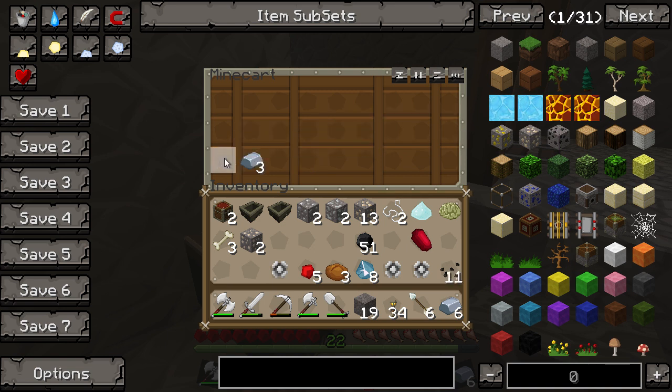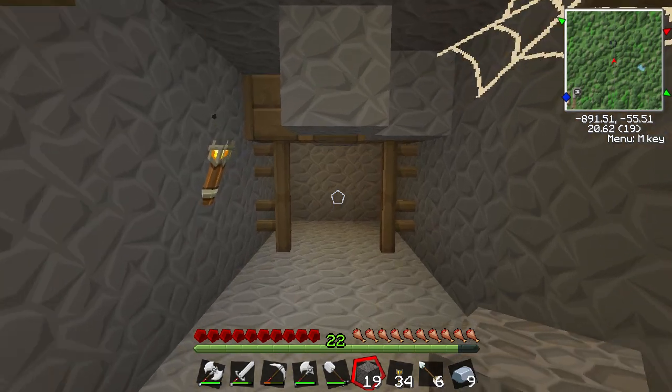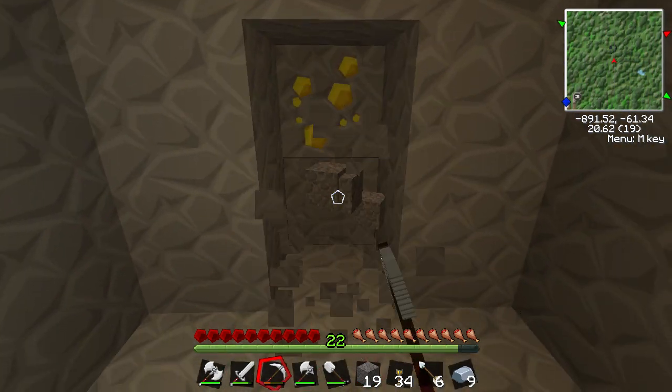Let's collect this as well. Let's have a look in here - two more safari nets, seven melon seeds, and three iron ingots. Could have been better really. Oh, some gold!